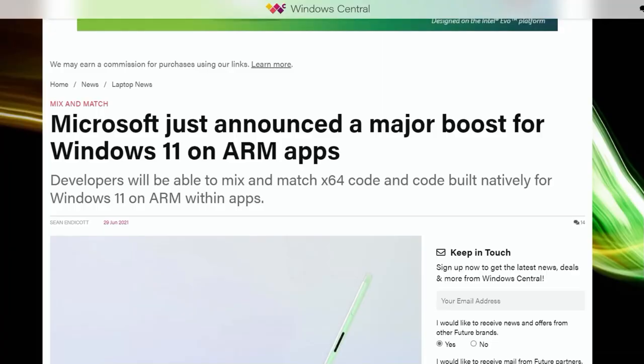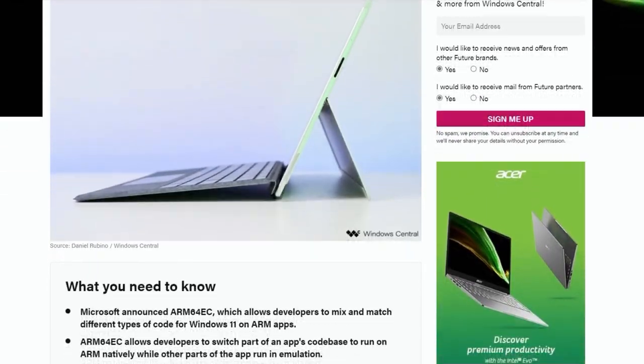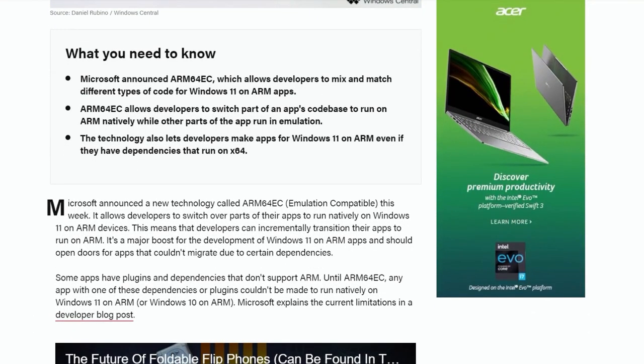Another benefit of course is the ability to run native Windows programs that won't run on macOS. And since Microsoft announced ARM64EC, which allows developers to mix and match different types of code for Windows 11 on ARM apps, you have a decent chance of being able to run 64-bit programs on it.